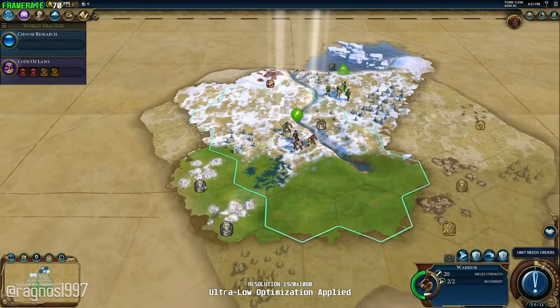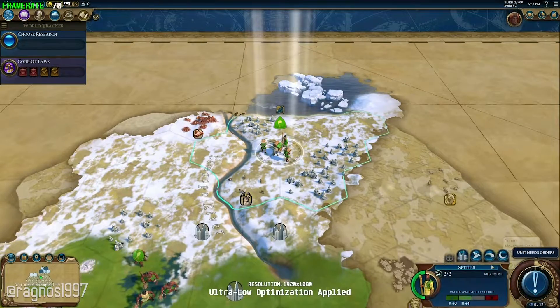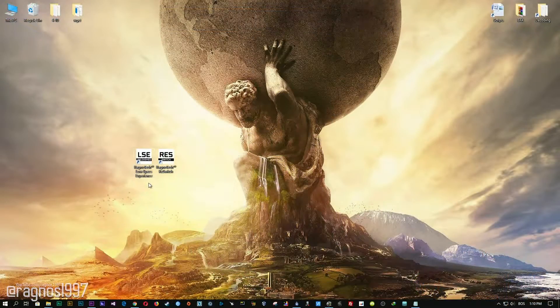Before we proceed with the optimization process, you will need to head over to my website and download this little software, which is called The Low Specs Experience. The download link is available in the description of this video. Low Specs Experience is a little software that I developed that will allow you to optimize your favorite games for maximum performance.